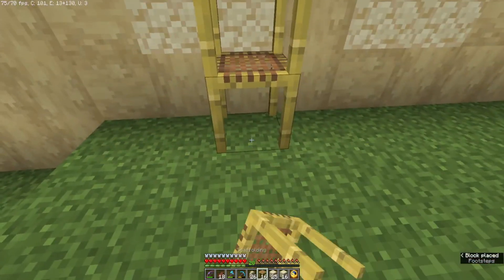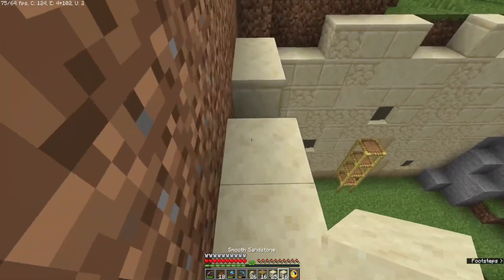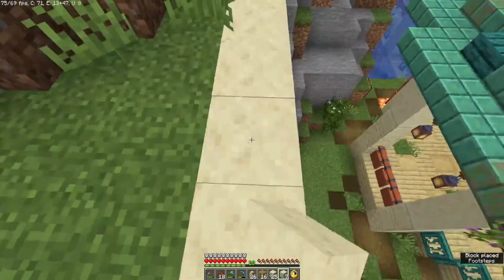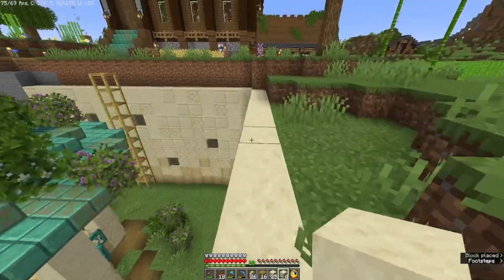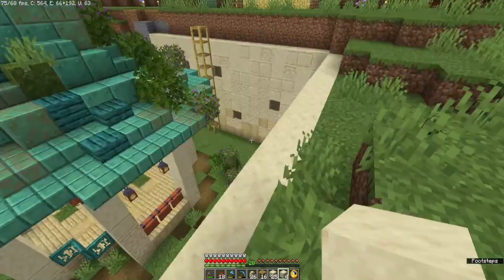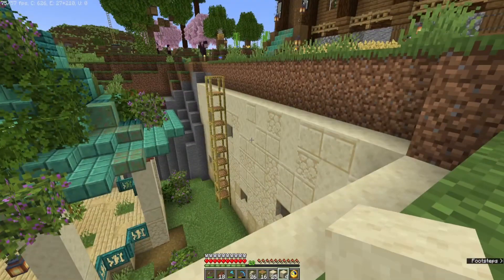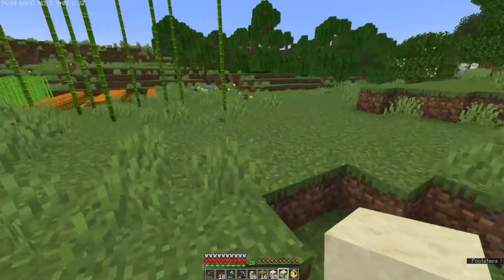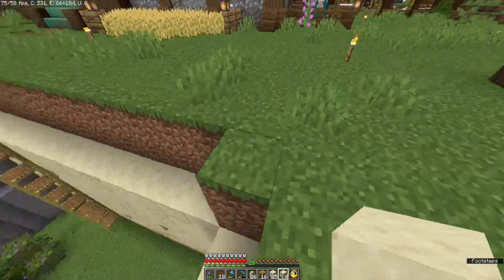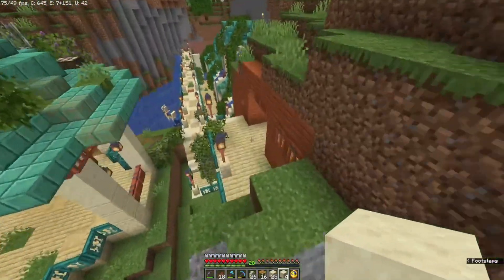Let's put more scaffolding up. Smooth sandstone. Okay, I'm just thinking — that wall needs to go up higher. I might bring this wall up as well and then just terraform around here — I think that'll be fine. Okay, let's cook all this sandstone.